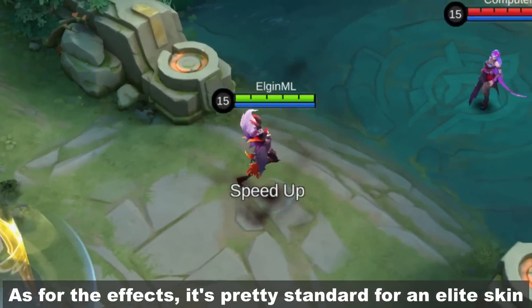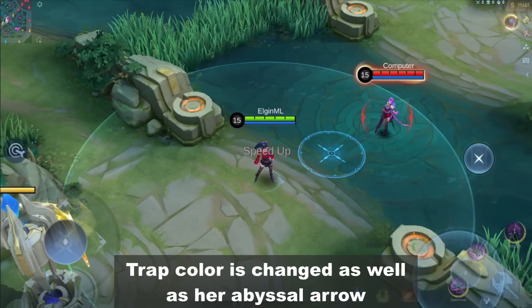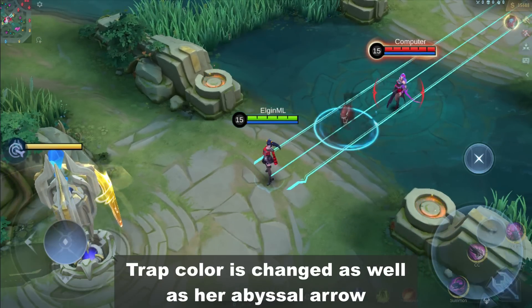As for the effects, it's pretty standard for an elite skin. Trap color is changed as well as her abyssal arrow.